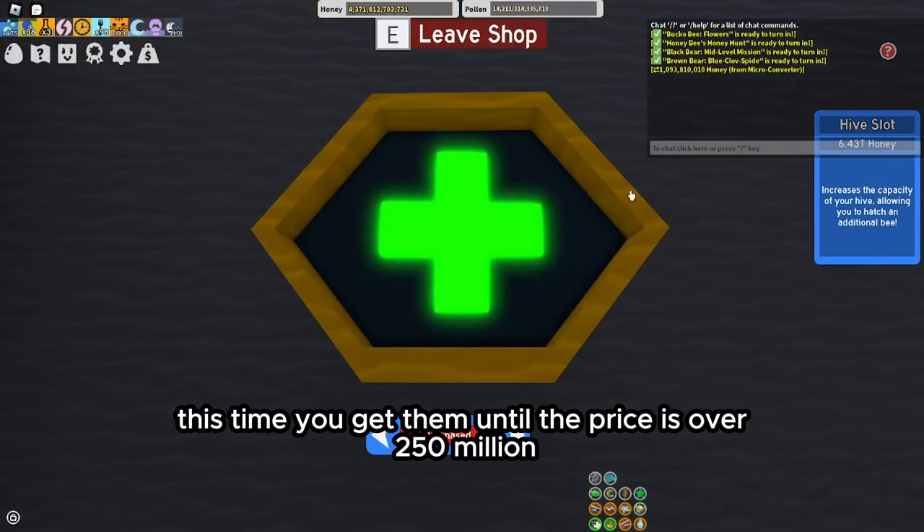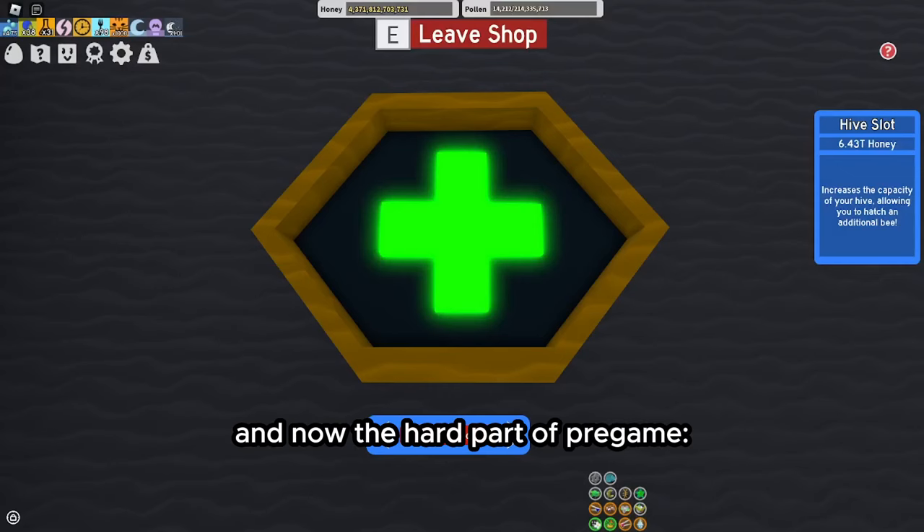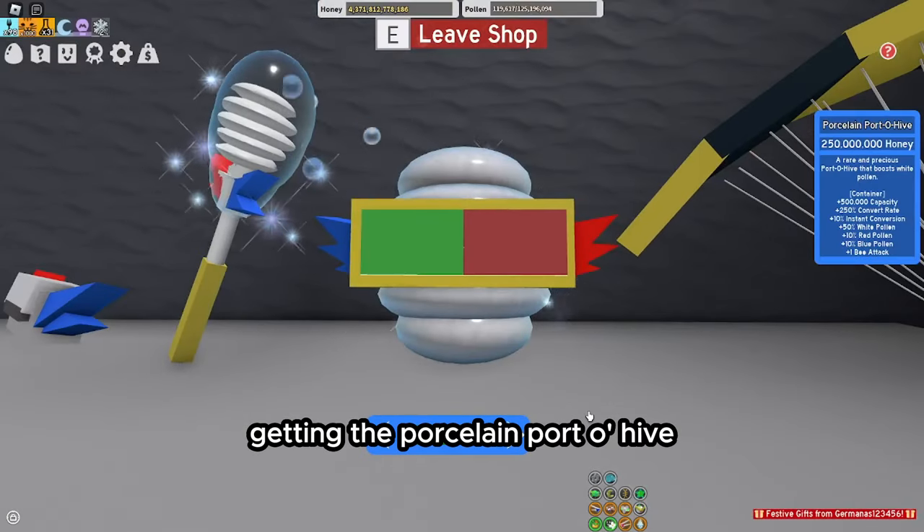What's next? Hive slots again — this time get them until the price is over 250M. And now the hard part of pre-game: getting the Porcelain Port-O-Hive. Just do the same things you did to get the Porcelain Dipper, although this time it's way more expensive. But don't get unmotivated — that'd just slow you down.